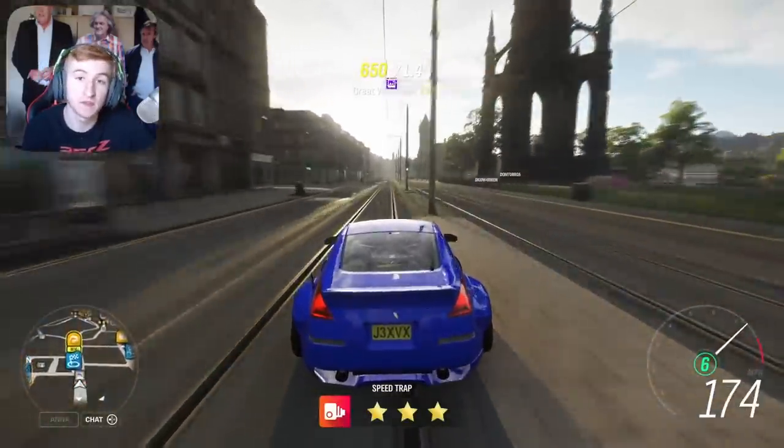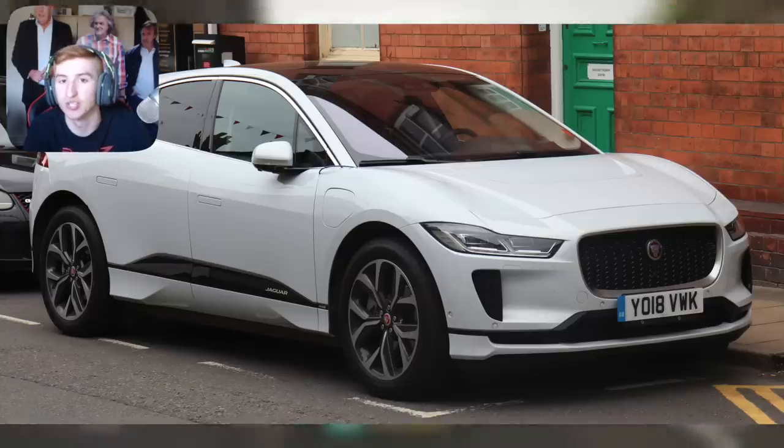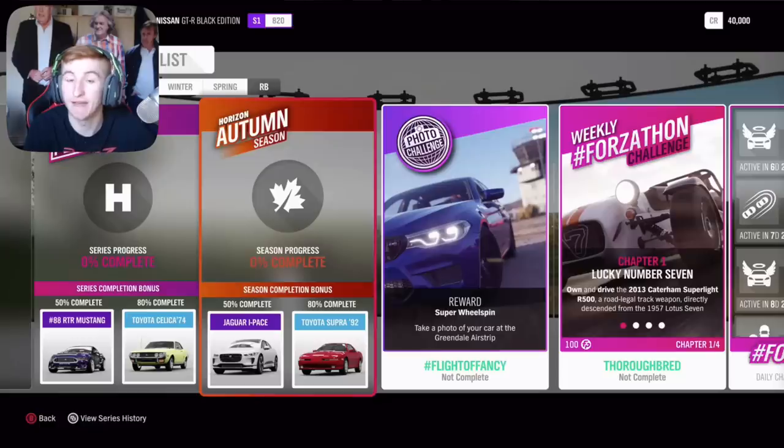The second week, which is Autumn, at 50% completion you can get the second new car — the Jaguar I-Pace, a fully electric SUV, as you can see on screen. That's the second new car this month. At 80% completion you can get the 1992 Toyota Supra. Through an exclusive championship you can get other cars such as the Napier Railton and the Aston Martin Vulcan AMR — two pretty cool and rare returning cars.